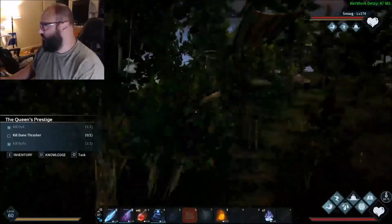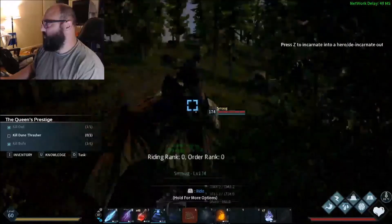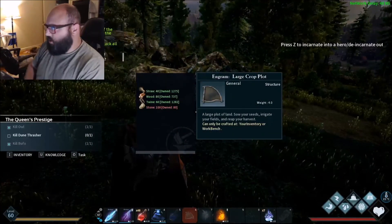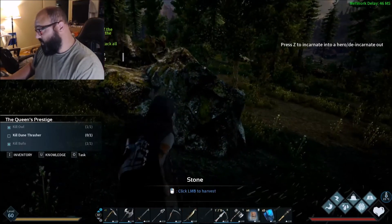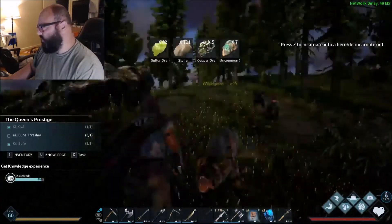Right now I'm just gathering some stone. To make a plot you need straw, wood, twine, and stone. If you just started to play, this is actually a really good time.